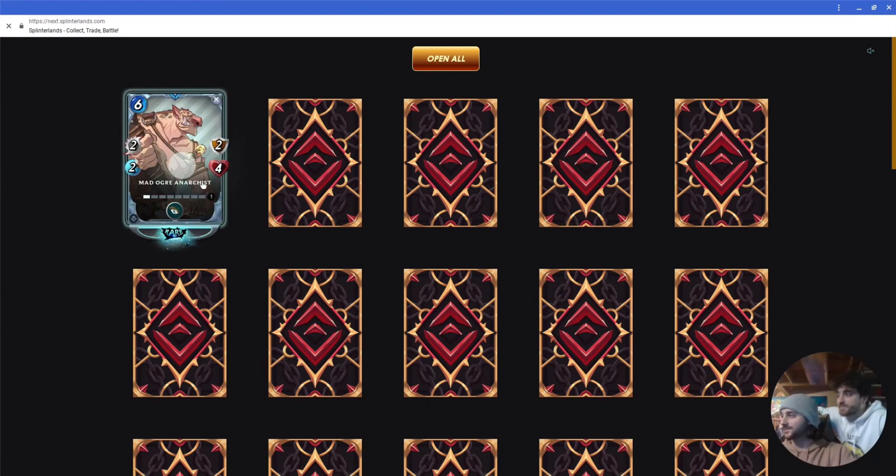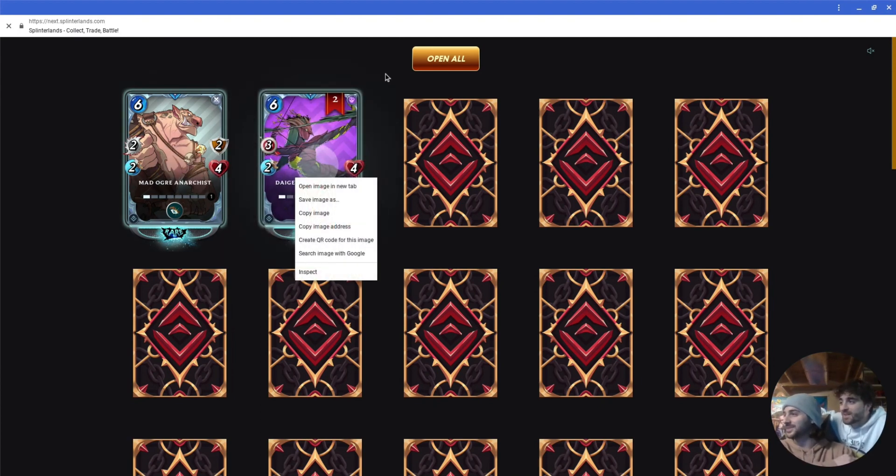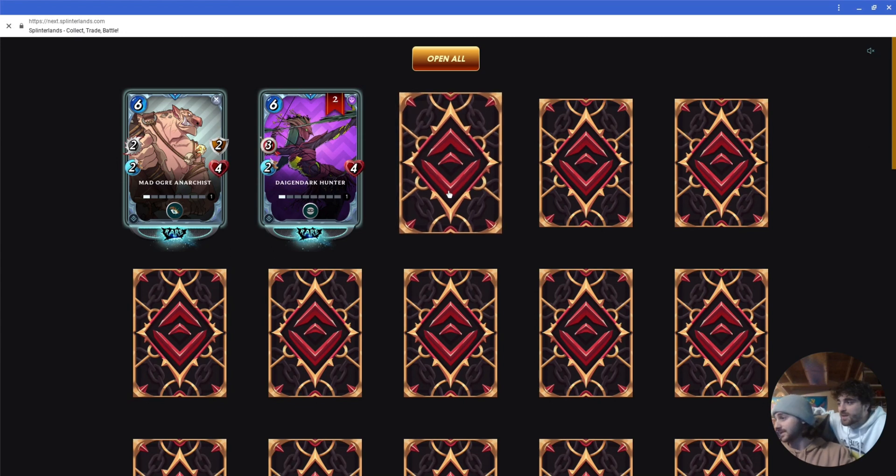So, the first one. Are these like — you've never seen these cards before? No, these are different. Dagon Dark, Dagon Dark Hunter. That's good. It's sneak. It's like three to the back. What is that one? And it's two of them, so that's good.